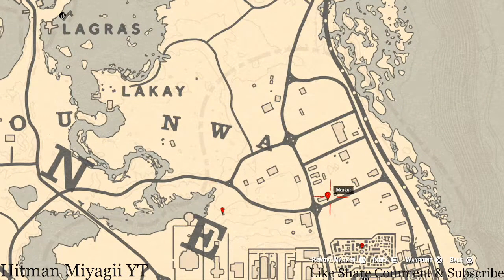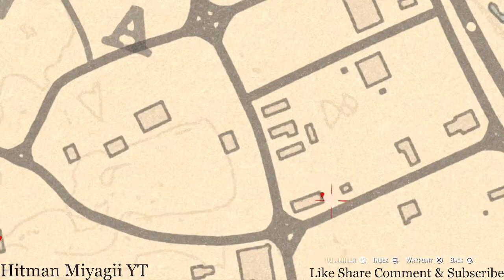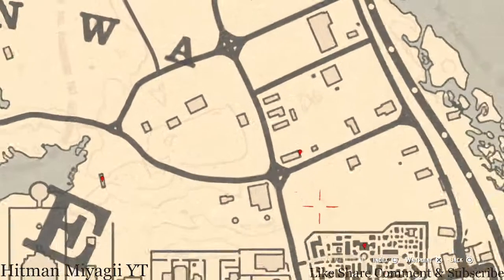At our next marker you'll get a family heirloom which is on the back porch or deck of this home. Right here at this location, on a table on the back porch or deck, you'll get a Horse Hairbrush family heirloom. Just grab it off the table - no need for digging or anything like that.